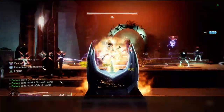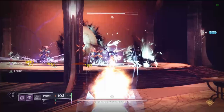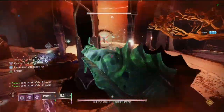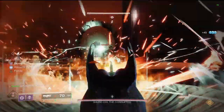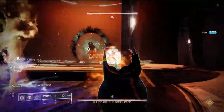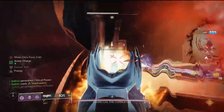Obviously kill the tethered guys. More will spawn in — go up and dodge to get more super energy. More guys are going to spawn in. With the build it makes it pretty easy to stay alive. Kill another knight so more guys will spawn, then get another tether.